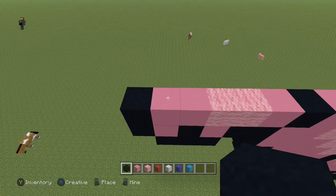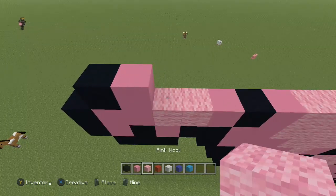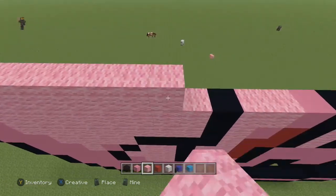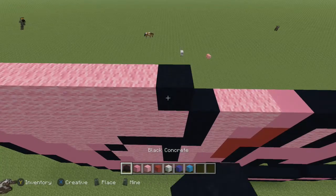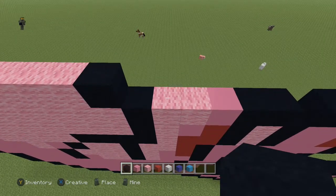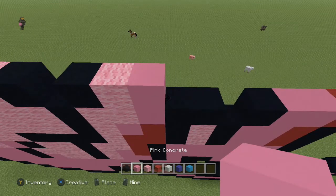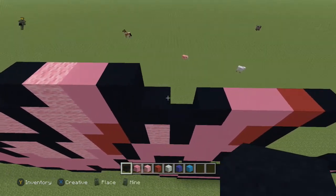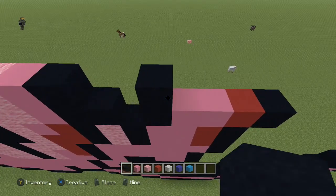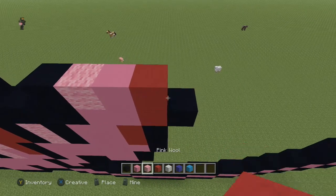Next row, come to the first pink block and do: one black, one pink concrete, twelve pink wool, and one black. Skip this block, come to the pink block, do: one black, one pink wool, one pink concrete, one black. Then skip the next two, come to the black block, and do: one black, one pink wool, one pink concrete, one red, and a black.